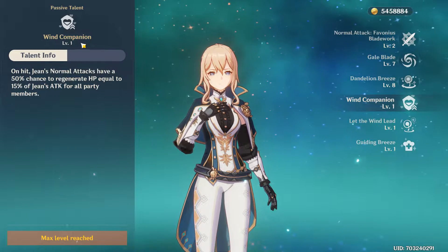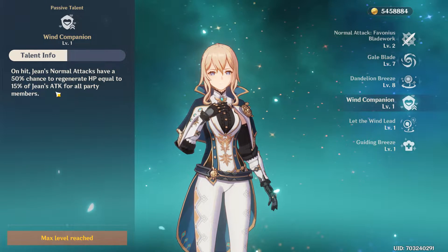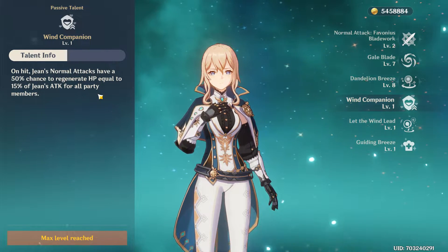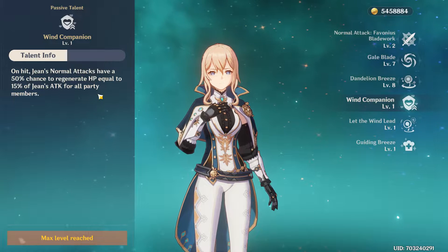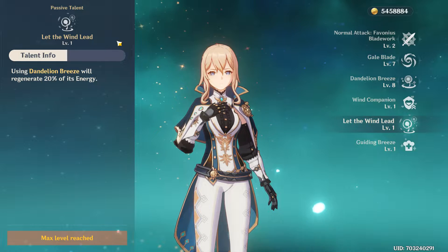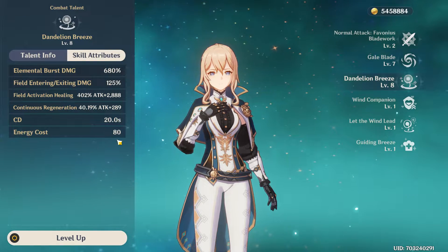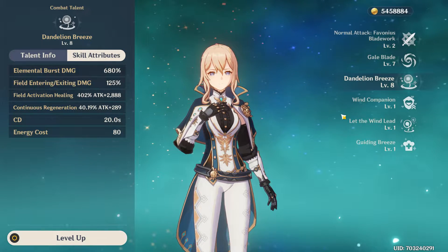Her first passive talent is Wind Companion — basically, whenever she attacks, she can regenerate a bit of health for all your party members. That's nice, but it's not really reliable and takes a lot of time. I suggest you don't rely on this in Abyss or Domains — just stick to swapping to her, using your elemental skill, using your elemental burst, then swapping out. Her second passive talent is Let the Wind Lead — it refunds 20% of your energy whenever you use your burst, so that means it effectively costs around 60 energy instead of 80. Definitely a great passive talent.